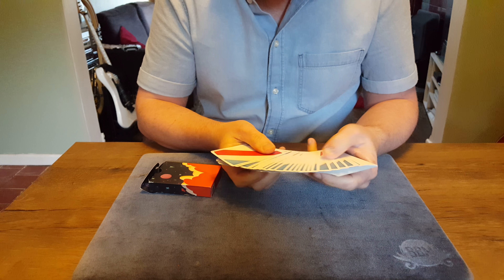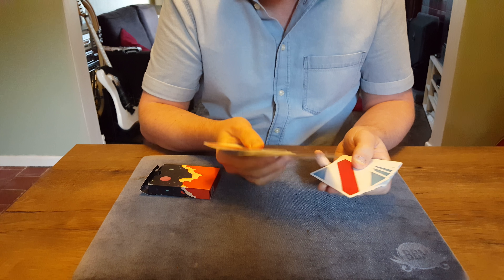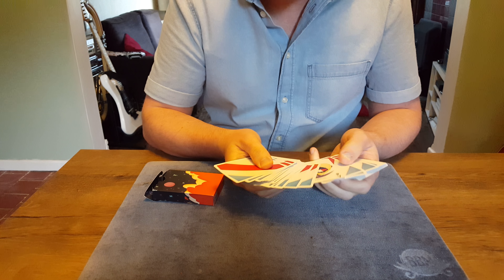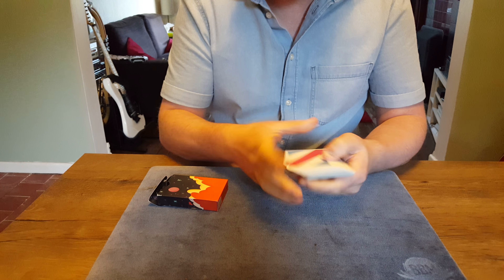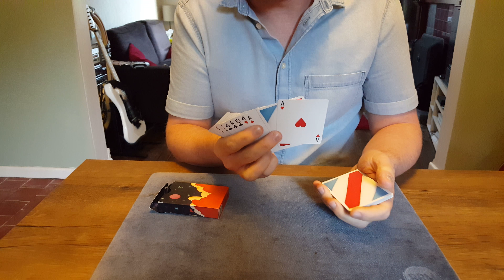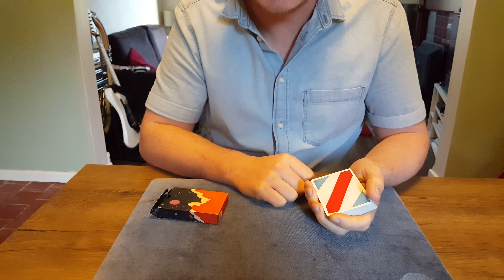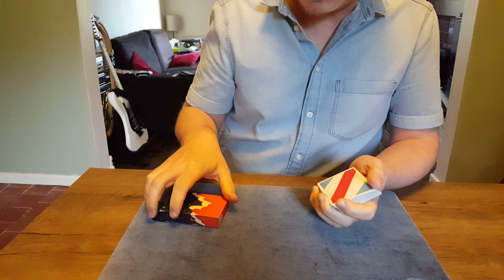And now that means that if you needed to check on your card, or where it was, you know it's directly underneath that Ace. Now you might think that's for my benefit, so that when we were mixing the cards up, I could find which card would be yours. But it's actually for your benefit. Because in about 30 seconds, you're going to want to check where your card is and what it is. And the Ace of Spades is going to mean that you get the right place.